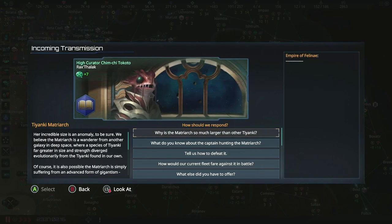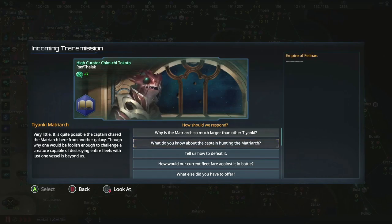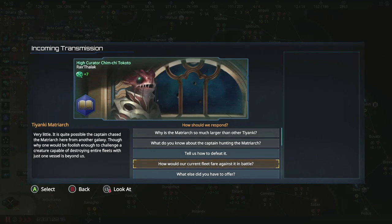Why is the matriarch so much larger than other Tionki? 'Her incredible size is an anomaly. We believe the matriarch is a wanderer from another galaxy in deep space, where a species of Tionki far greater in size diverged evolutionarily from the Tionki found in her own. It is also possible the matriarch is simply suffering from an advanced form of gigantism, though this would fail to explain her extended lifespan.' What do you know about the captain hunting her? 'Very little — it is quite possible the captain chased the matriarch from another galaxy. Why one would be foolish enough to challenge a creature capable of destroying entire fleets is beyond us.' Yep, that's Moby Dick. How would our current fleet fare against it?